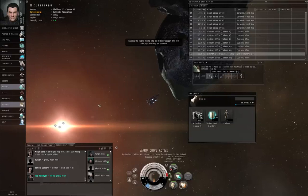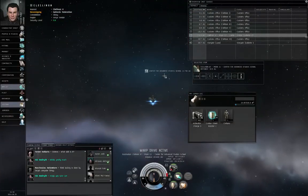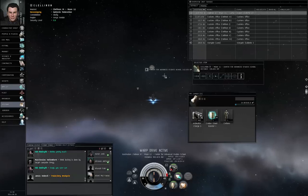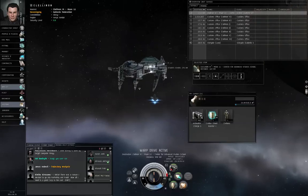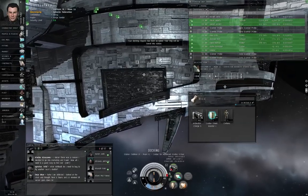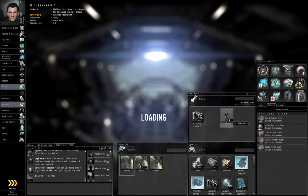We may as well hit Control R to reload the weapons. Didn't the agent give me 2,000 rounds of Anti-Matter Charge S? Maybe I left them in station. Docking permission requested. Docking request accepted. Now that I am back in station, I'm going to drop off the civilian shield booster and the civilian.